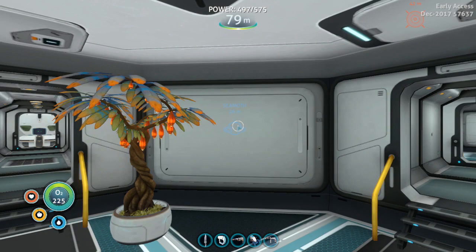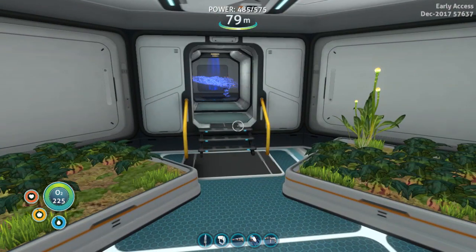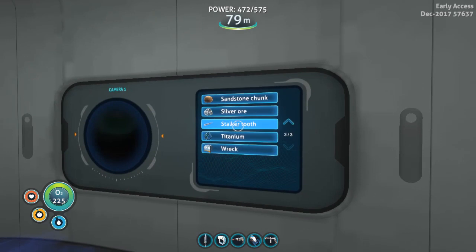Now that we've got our blueprints, let's look at what we actually need. We need three plastic steel ingots — that's 10 titanium to make a titanium ingot, then two lithium. The best place for lithium is the alien island. Next is enamel glass, which is glass combined with stalker teeth. The easiest way to find stalker teeth is to make a stalker farm — drop a heap of salvage in one location, and the stalkers will pick it up and drop it repeatedly, slowly dropping their teeth. The other way is to use your scanner room, which now has a component for finding stalker teeth.